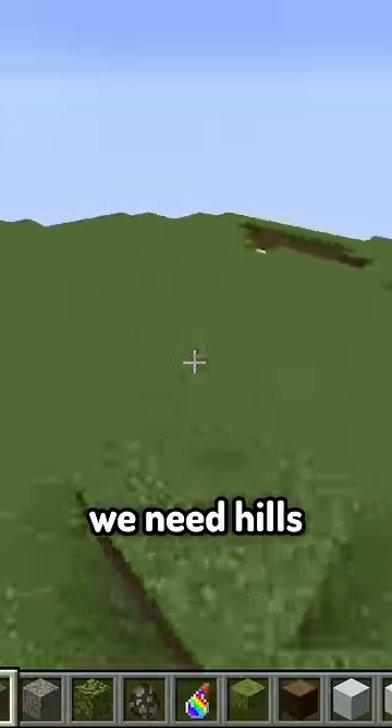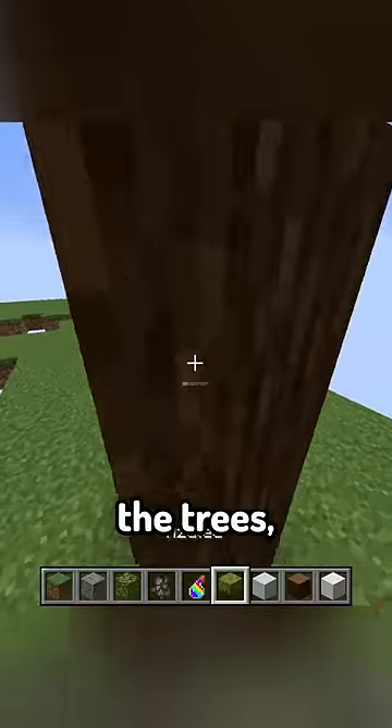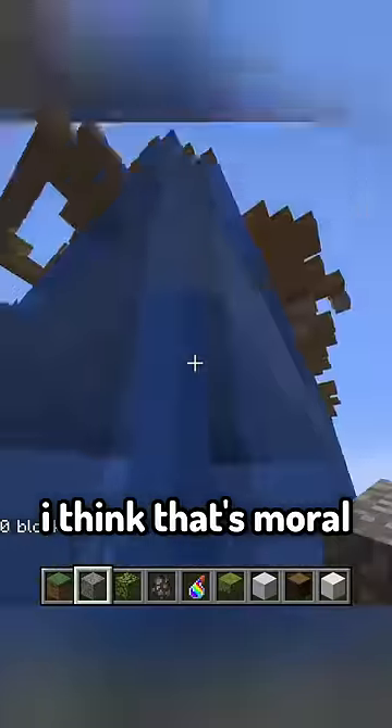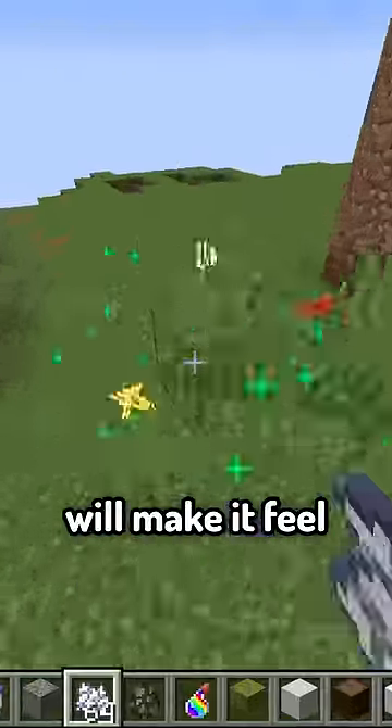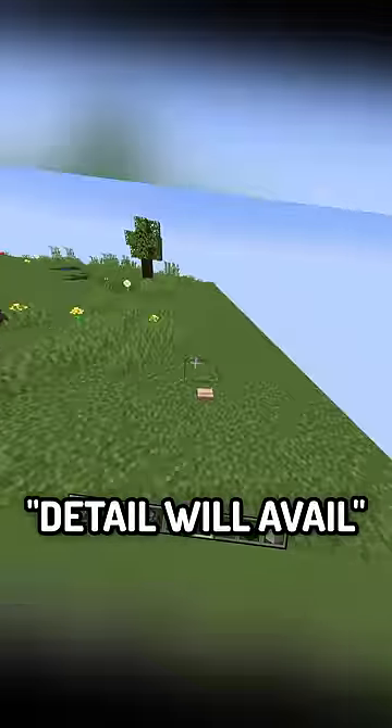We need islands. We need hills. And don't forget the trees. I got spruce logs and azalea leaves. Let's also use coral — I think that's moral. Maybe some ponds because I'm fond of them. This bone meal will make it feel a lot more real. Detail will avail.